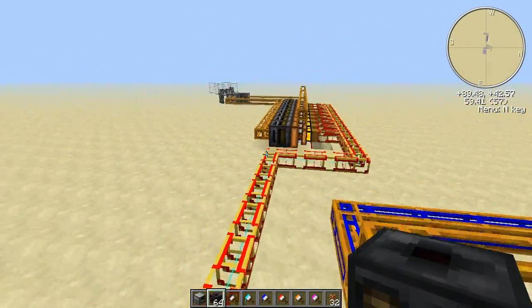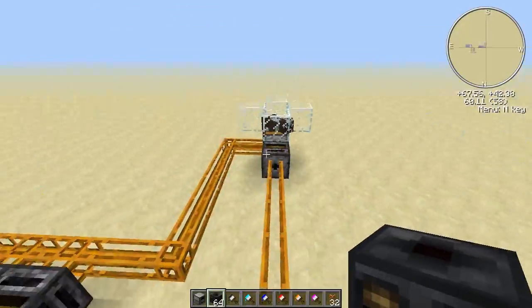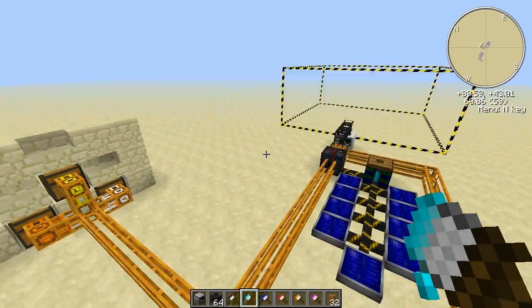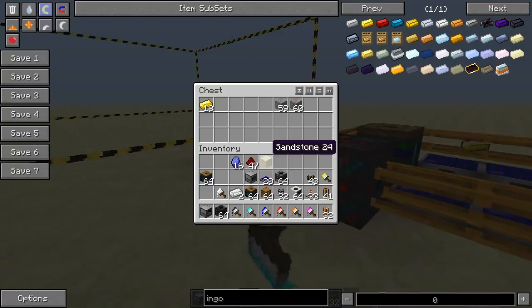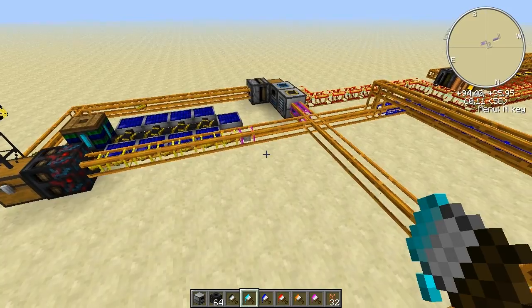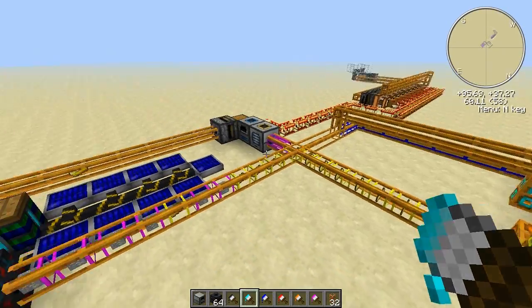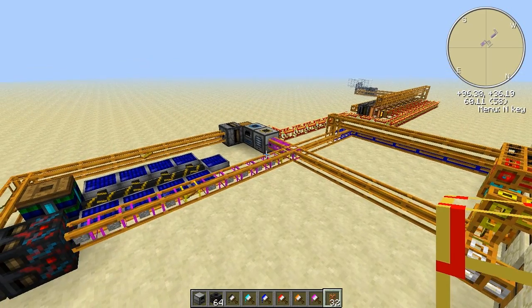This also shows you how to do it with free energy, using the cow milking machine here. I'm not going to go through how to build it — basically it turns the cows' milk into MJs using biogas engines — but I will add a link to the video where I built that so you can check out how to make it. Okay, that's pretty much it. Thanks for watching, and if you have any questions about this sorting machine or sorting in general, throw me a message on YouTube and I will try to answer them. Thanks for watching and I'll see you on the next one!